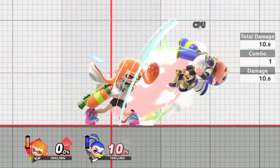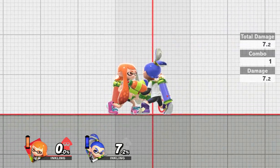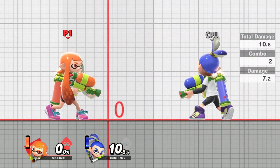Moving into tilting attacks: moving forward and tilting does 10.8 damage. Up tilt can do 7.2. Down tilt does a 2-hit combo and it can do up to 10.8 damage.